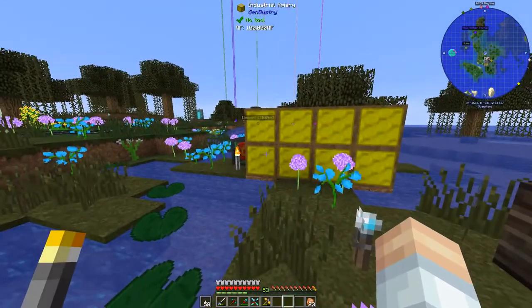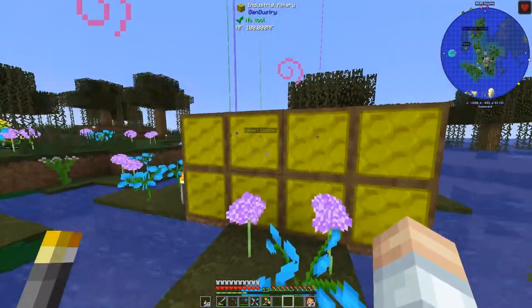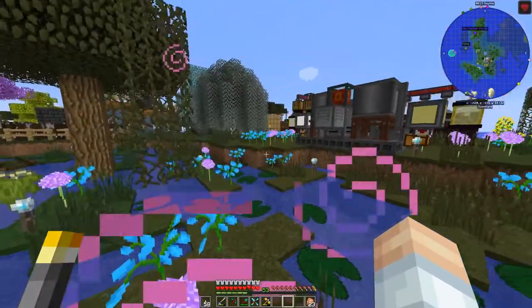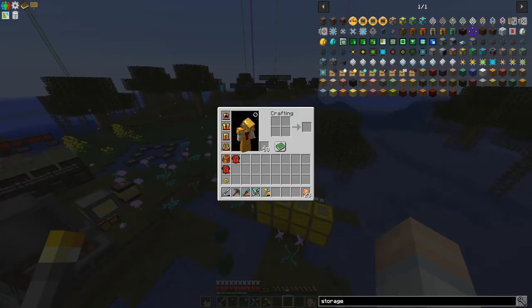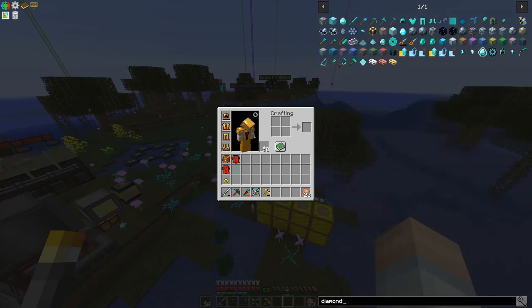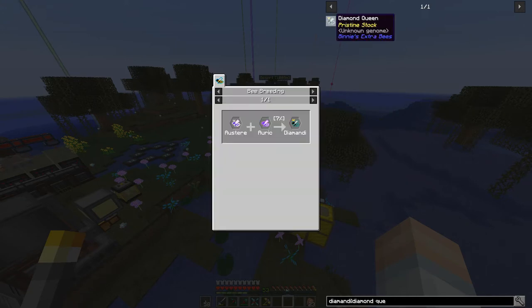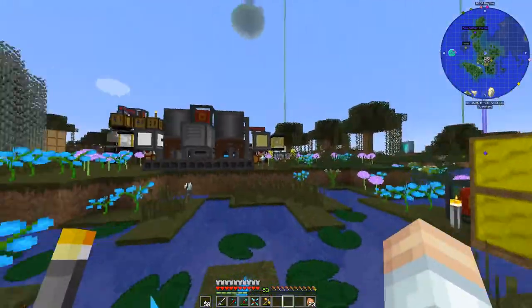A couple of episodes ago we did the bees, right? I made that diamond bee and a bunch of other stuff and put them in these industrial apiaries, but all I was getting was rocky combs and I could not figure it out. I went through and made a new set of bees, including a diamondi bee. I've been through the ringer.